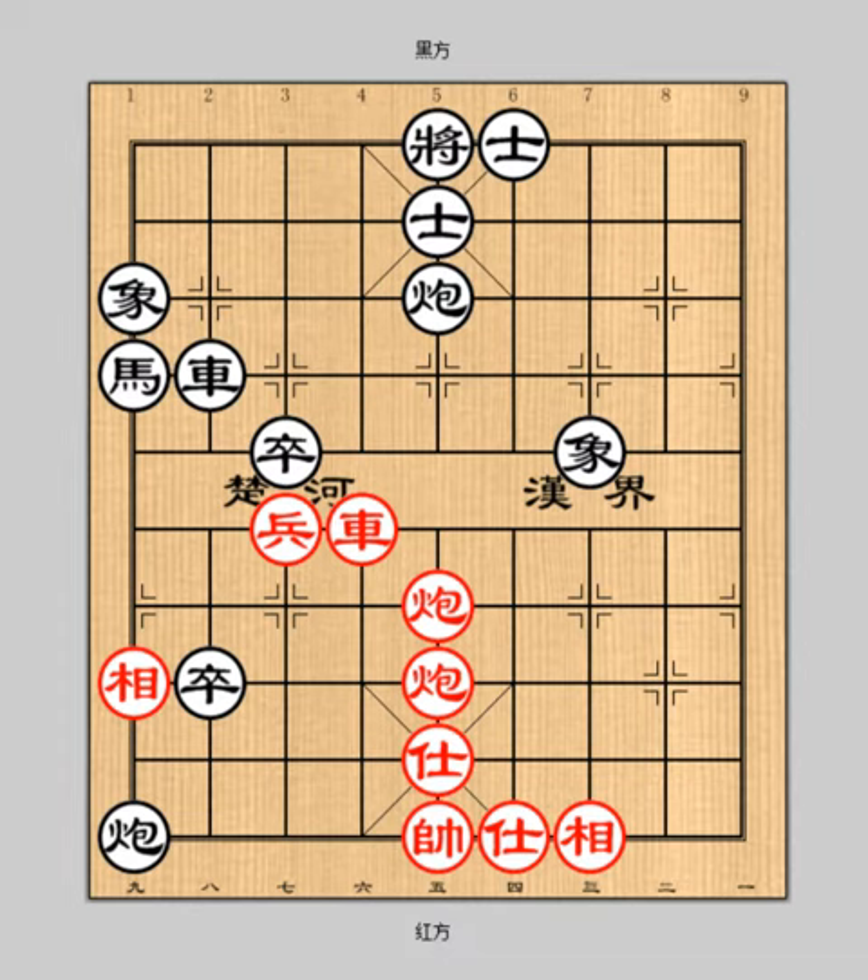Let's go back to the game. First of all, by analyzing the values of the pieces, it seems that black has certain advantages, because there is one more horse. How should red make the checkmate? Red begins first by applying the stratagem of Reviling the Locust Tree While Pointing to the Marbury.